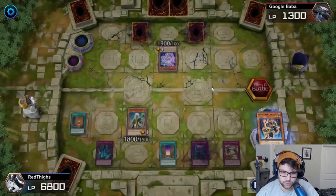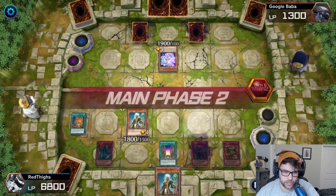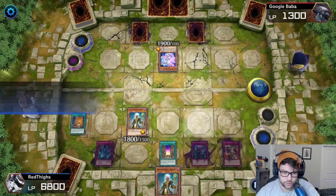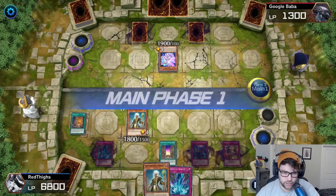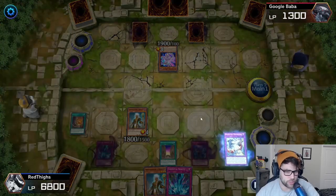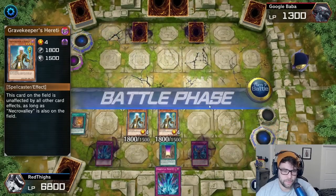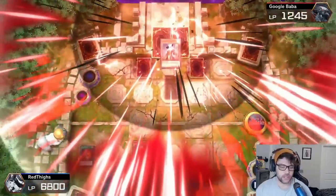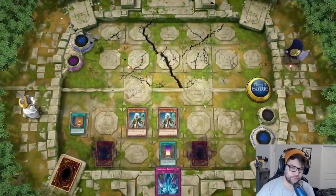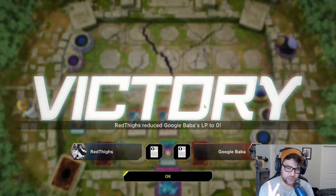I get rid of Boot Sector Launch to remove his boosted attack points. Gravekeeper's Recruiter goes to the graveyard, so I get another Gravekeeper monster to my hand. I summon two Heretics, use Dogmatika Punishment to put his monster face down, attack him, and win the duel. He can't do anything — can't move cards from the graveyard, can't Special Summon, and can't target my monster for effects.